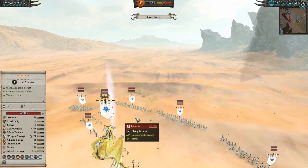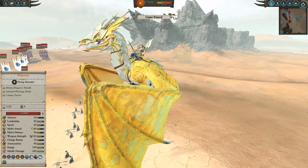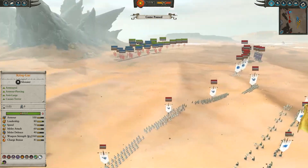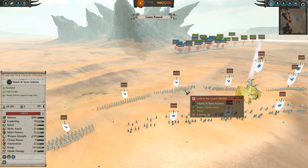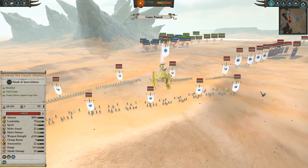For the High Elves, he's brought a Princess on a Moon Dragon — she's got 520 weapon strength and causes terror, which is going to do some major damage since we don't really have a lot of ranged units to take her out. In the front there's a bunch of Lotharn Seaguard with shields — they're super strong anti-large with tons of spears and arrows. When their arrows run out they can still get in and do good damage; they've got 52 melee defense, 22 attack, and silver shields, so they're no pushovers.